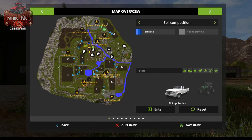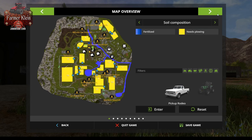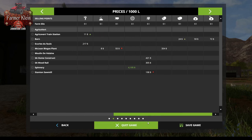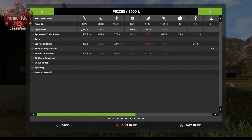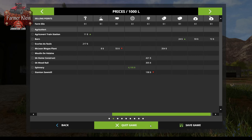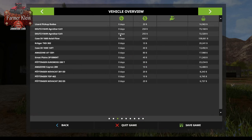It looks like there's a total of 21 fields on this map. We started this video on hard mode and even on hard mode we start out with some crops in the silos. It looks like we have four main sell points for our crops and then an assortment of other sell points. We start with a fairly limited list of equipment — nothing is leased and everything is basically brand new.